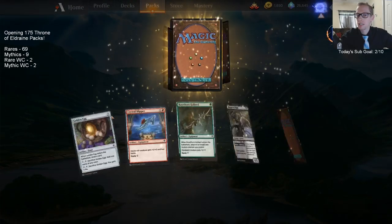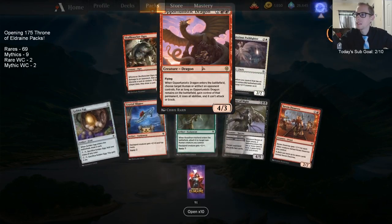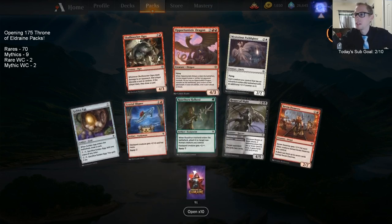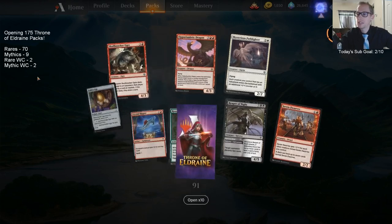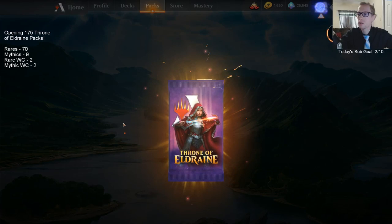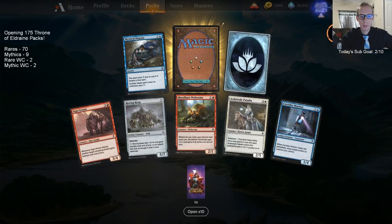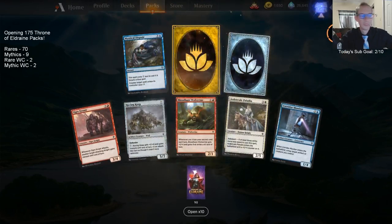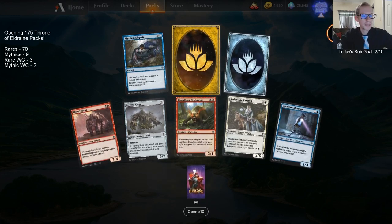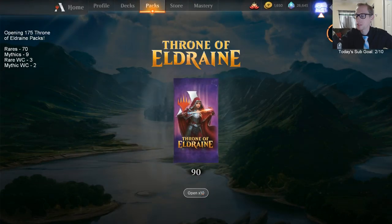The Opportunistic Dragon — we've opened one troll so far. Double Dragon — whoa, that's an opportunity for a pun, but I'm not going to do that, I'm better than that. The Renewal Gift just means you opened Arena around September and you get like 10 random rares and mythics and stuff. All right, 90 packs — let's go open 10!